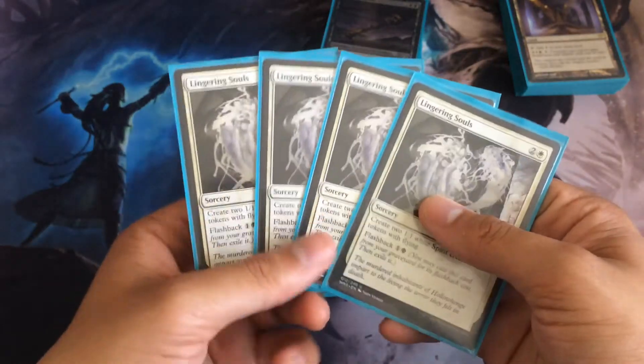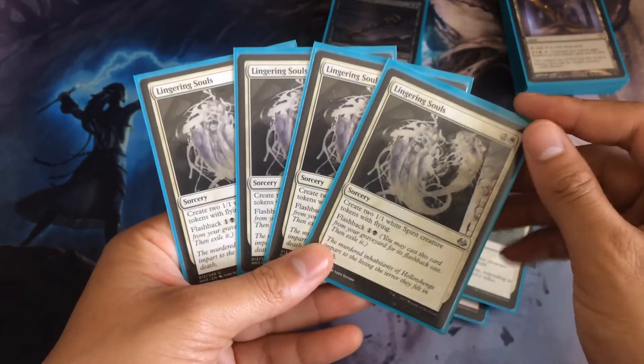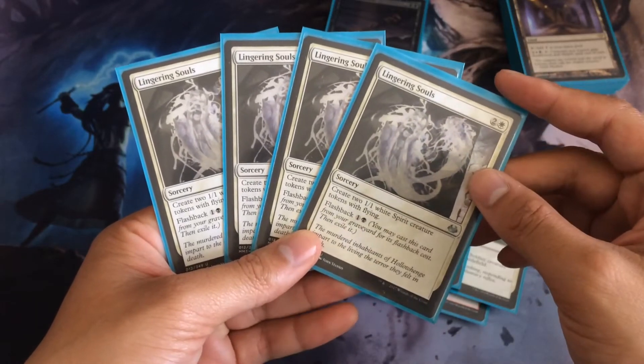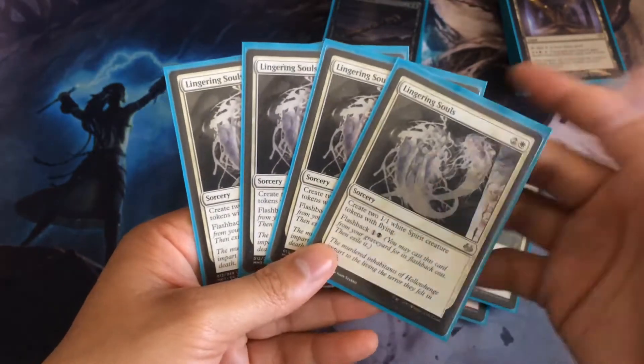Last but not least, Lingering Souls — a really nice token producer that gives us 1/1 white Spirit creatures with Flying. And it also has Flashback, so yeah.